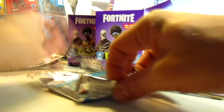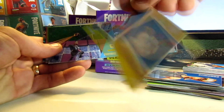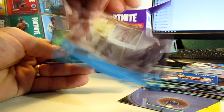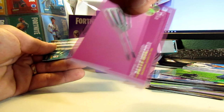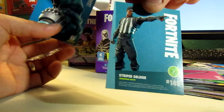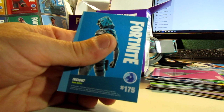I doubt it though because we just got the epic card in the last pack, but it could be. Number 70, number 29, number 84, Paddy Whacker 147, Striped Soldier 143, and this again: Insight number 175. Alright, I'm just gonna go grab another box.